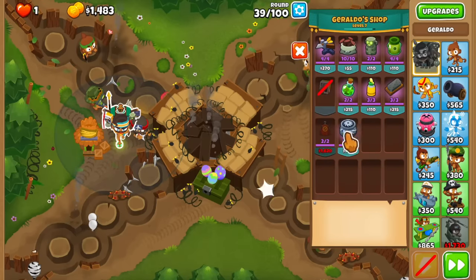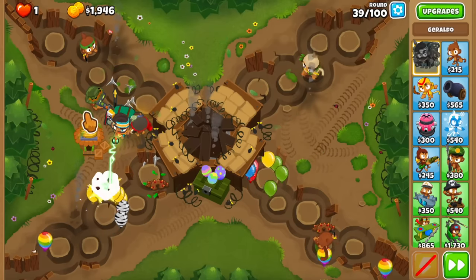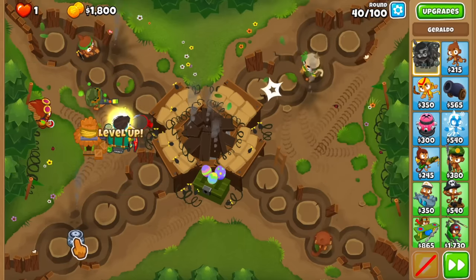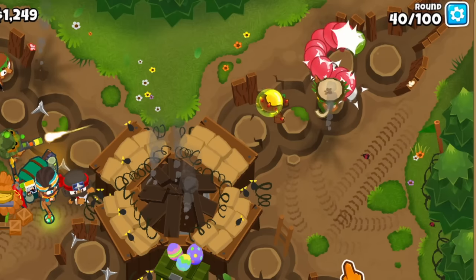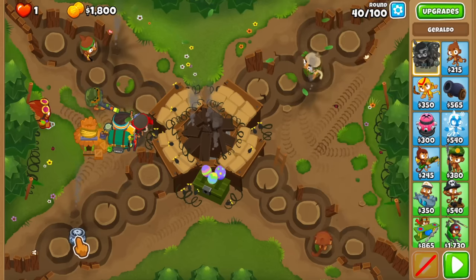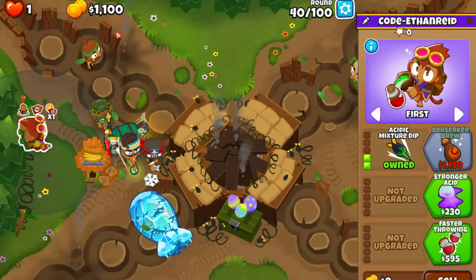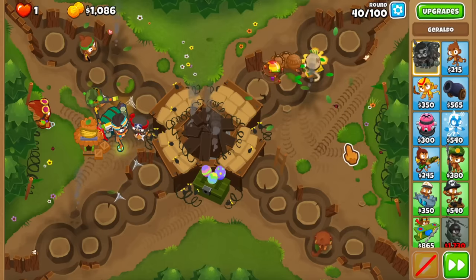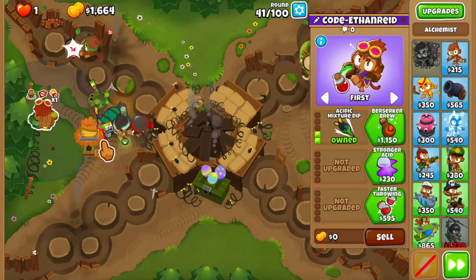The way I want to deal with the round 40 MOAB is I want to Maelstrom it, but Maelstrooming it is not going to pop the entire thing, so I was thinking of getting an Alchemist for this sniper anyway. Let me buy it and drop the Maelstrom — this thing is super close. I think if we glue it at the back that should be enough. Let's just get the Maelstrom done with a 2-0-0 Alchemist. Oh my god, we're $50 short of the Berserker, but let's just glue it. We needed just the glue — $50 was how close that was.